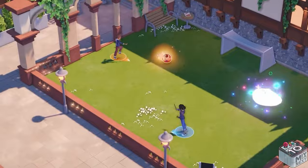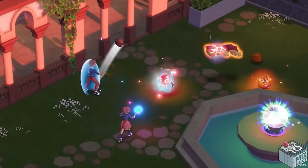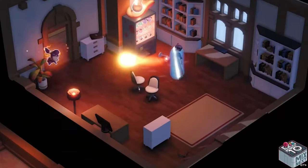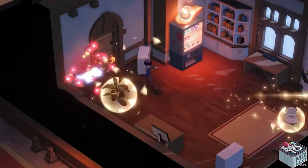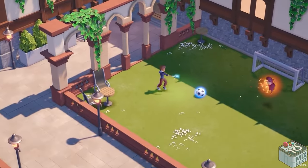Yo, this is your boy James over at Specter Go, bringing you guys the latest and greatest in Spells and Secrets content. Today we are testing out the demo for the upcoming game Spells and Secrets, coming out on various platforms — currently the demo is on Steam. Shout out to the Spells and Secrets team for sending me a demo code. It's out for everybody to try, thanks to the positive reception, so I'm excited to play it.